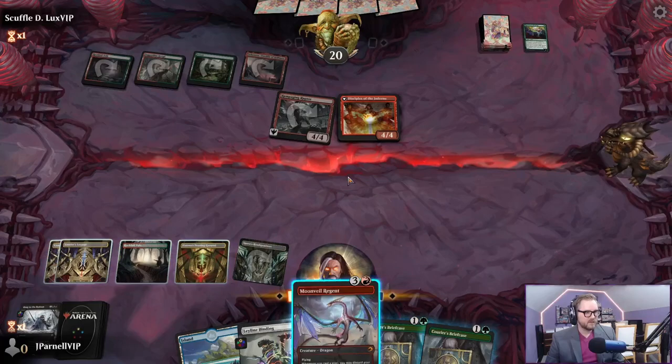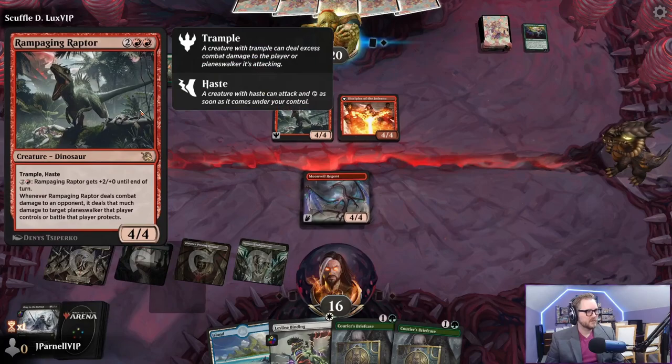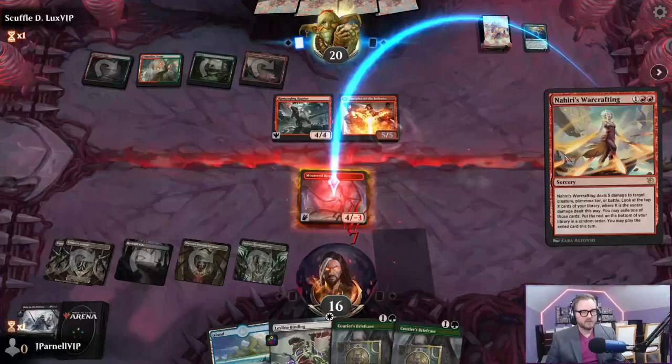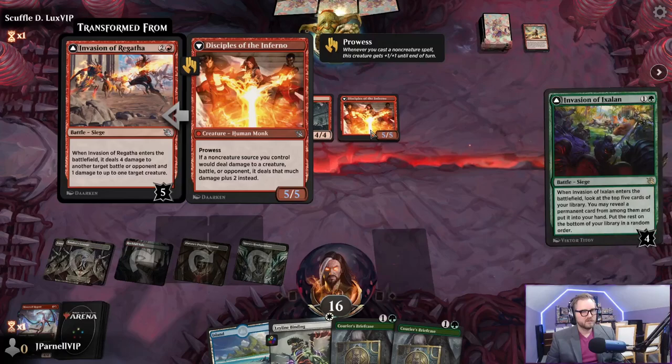What would happen if we played a creature and tried to block? It's got trample - show me the trample animation, come on. Rampaging Raptor. Target planeswalker that player controls or battle that player protects - this deals five and you can play the top card of your deck, which is a land. It's got prowess - are we dead?